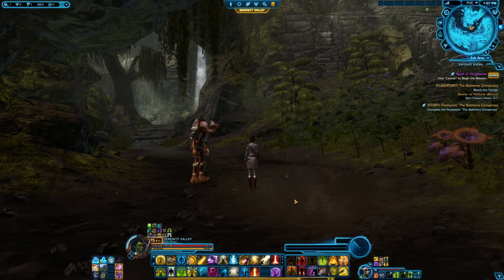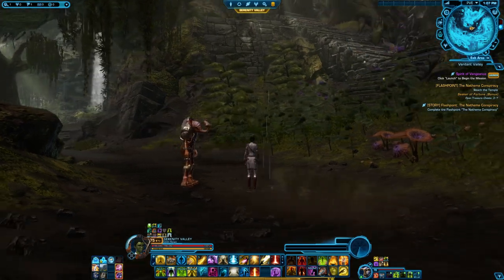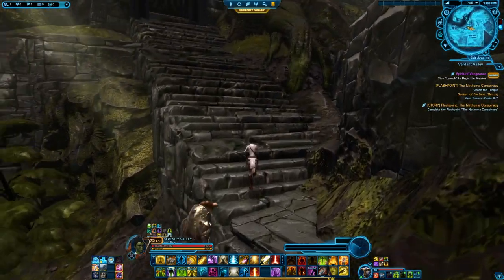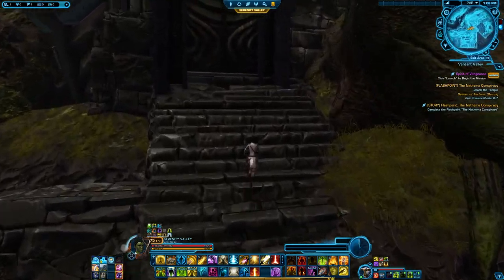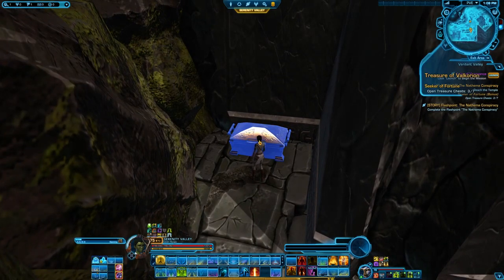Right after you take that elevator you land down here in the Verdun Valley. This is the elevator where you come out, and just here to your right in the curve there are some stairs up. We're just gonna run up here and then try to shimmy over this tree log, and you'll get the next treasure.